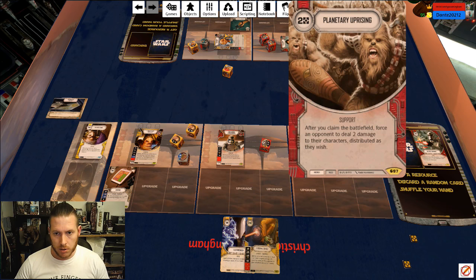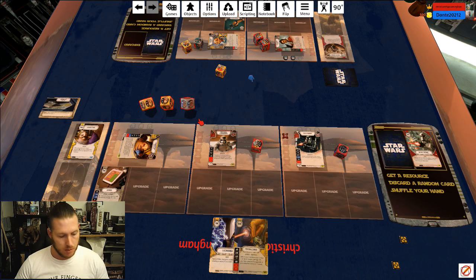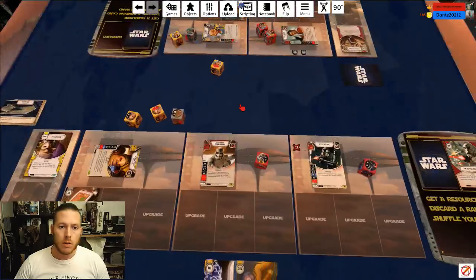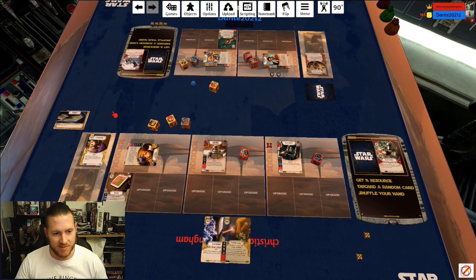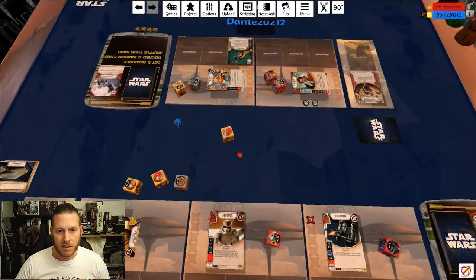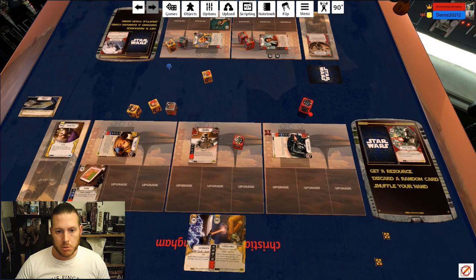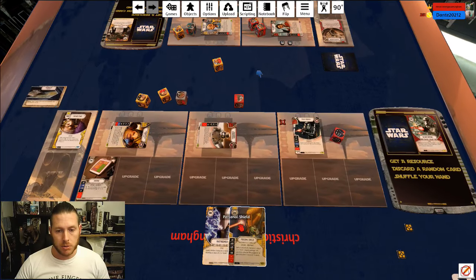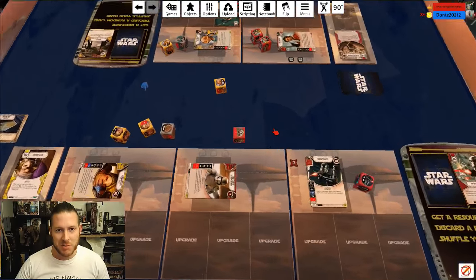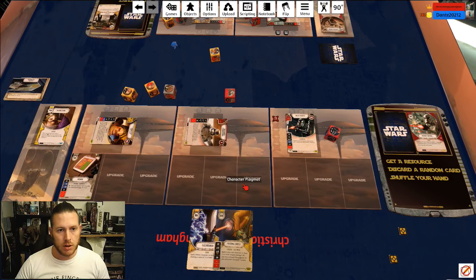Oh, he's got Planetary Uprising. Okay, let's hit this. Disrupt. I'm going to roll in Death Trooper here. Actually, I'd quite like to be able to put that out on him. Let's roll this and see if we can get that resource off him. I'd like to be able to roll that Personal Shield. I'm not going to discard Electroshock just to try and get Personal Shield out this round.